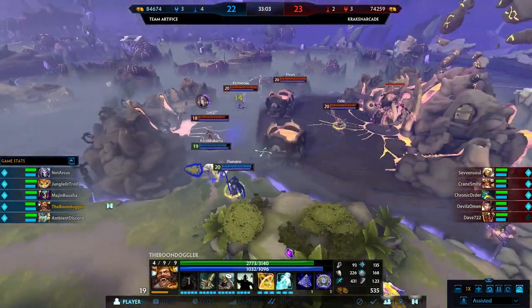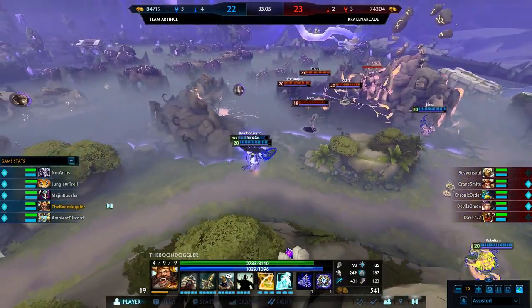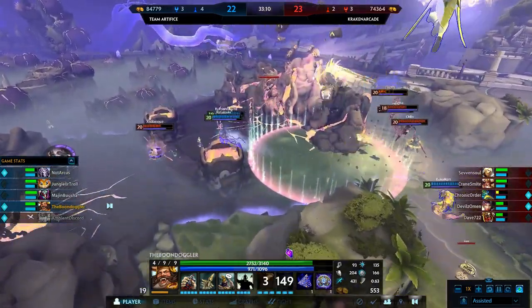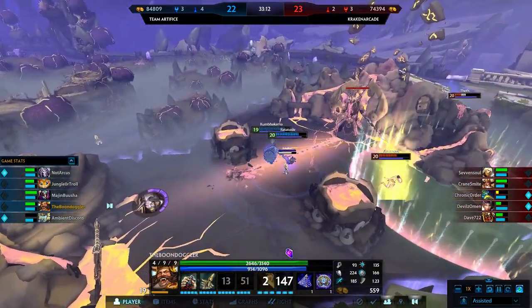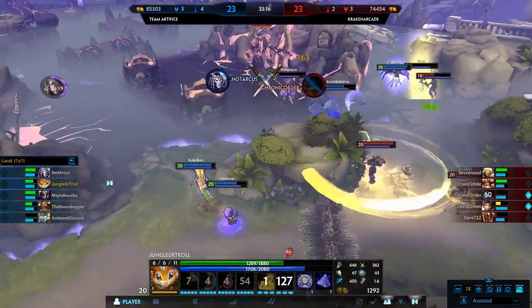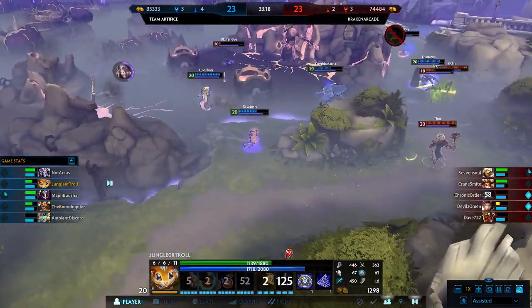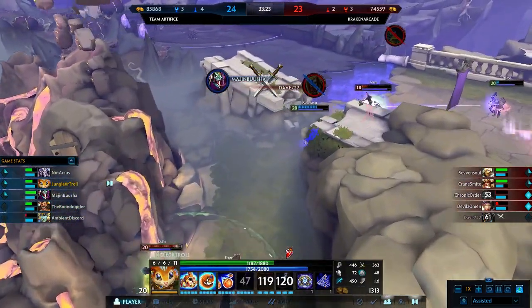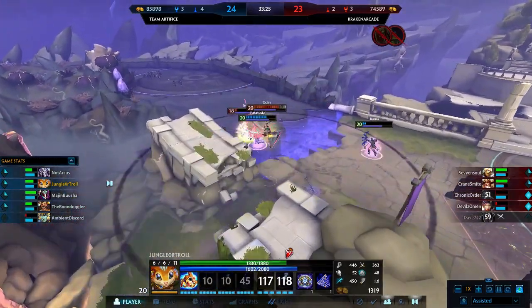Speaking of low cooldowns, let's look at what 20% CDR gives you: Zephyr at 5.6 seconds, Whirlwind at 8.8 seconds, Spirit of the Nine Winds at 56 seconds. Pretty nice. That's it for the Kukulkan build. Also worth mentioning — if Kukulkan becomes meta, expect to see a lot of Scylla as well. They're both late-game gods, and that's usually what we'll see.